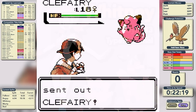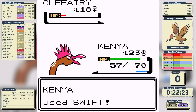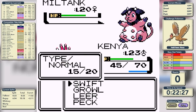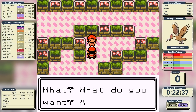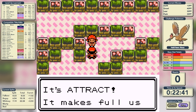This one's Whitney, the Normal-type specialist, but she does have Rollout on the Miltank. We'll start with a pair of Swifts on the Clefairy to get rid of it while losing only 13 HP, and we'll use Swift against the Miltank. She's locked into Rollout, and Swift got a very good damage roll on turn 3. That means we knock out Miltank and get our badge in a time of 22 minutes and 38 seconds.